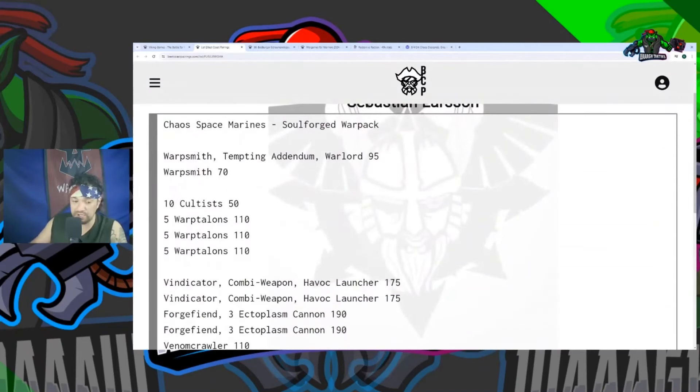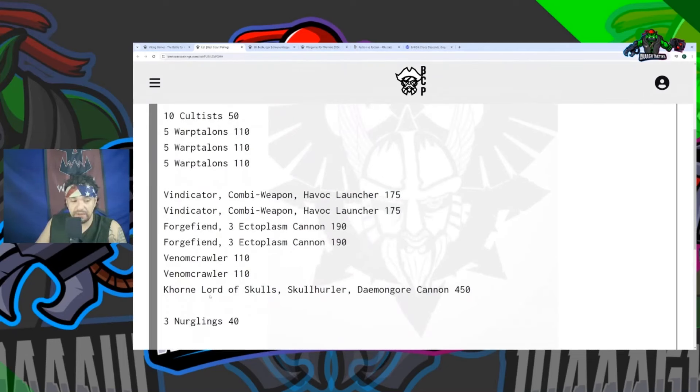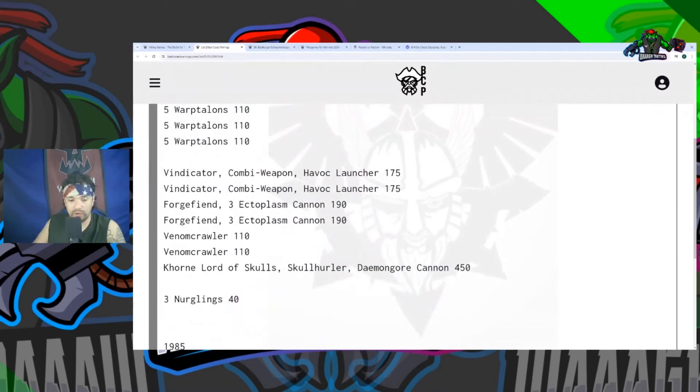Last but certainly not least, he went against the new Chaos Space Marines. As much as this looks like a meme list, with the Warpsmith you can get rerolls to hit on some things, and they have enhancements to give the Daemon Engine abilities — like a Vindicator getting plus one to wound and minus one AP. He also has three units of Warp Talons, which are great — do not let them get to your Lootas. The Lord of Skulls shoots pretty hard and could take out the Gorkanaut if he gets lucky, and could take out a Battle Wagon.